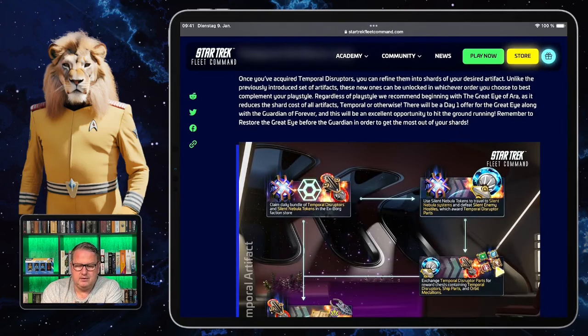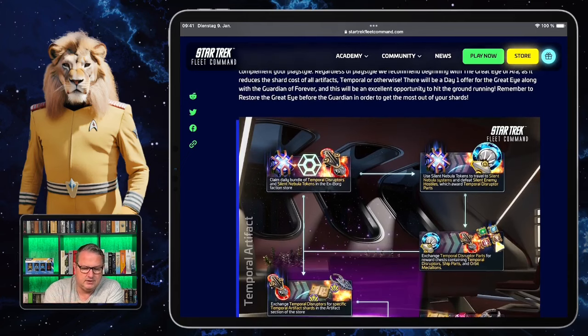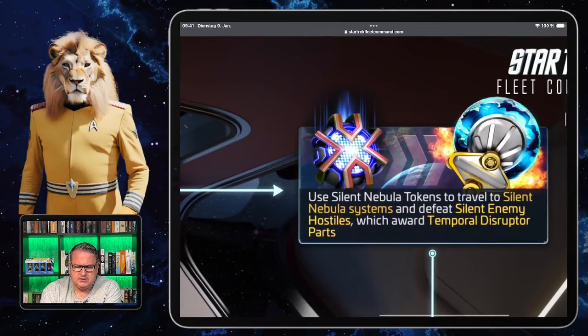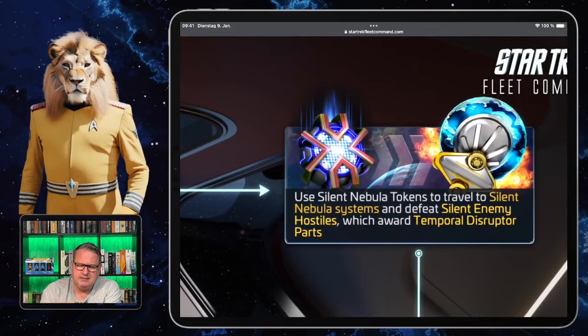They made one of those loop pictures again, so we can go through it quickly. You start by claiming a daily bundle of temporal disruptors and Silent Nebula tokens in the Expanse faction store — it's another token system, but you'll find them daily there. Then you take those tokens to go to the Silent Nebula systems, where you defeat Silent Enemy hostiles and get temporal disruptor parts.